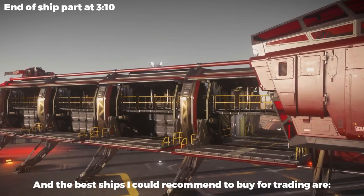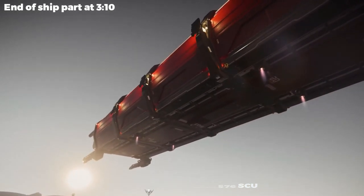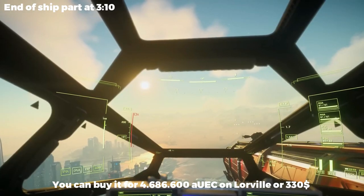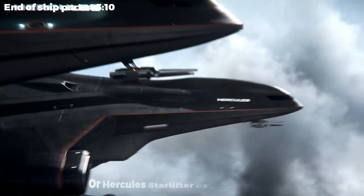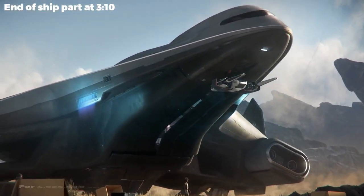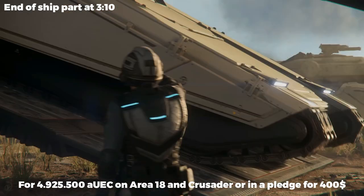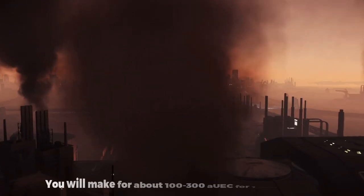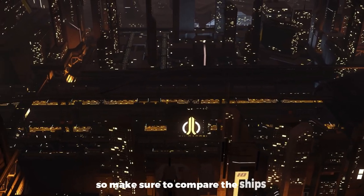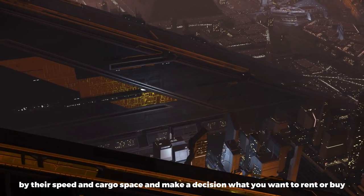The best ships I could recommend to buy for trading are: Drake Caterpillar with 576 SCU — you can buy it for almost 5 million AUC on Area 18 and Crusader, or in a pledge for $400. You will make about 100–300 AUC for one SCU of cargo, so make sure to compare the ships by their speed and cargo space and make a decision on what you want to rent or buy.